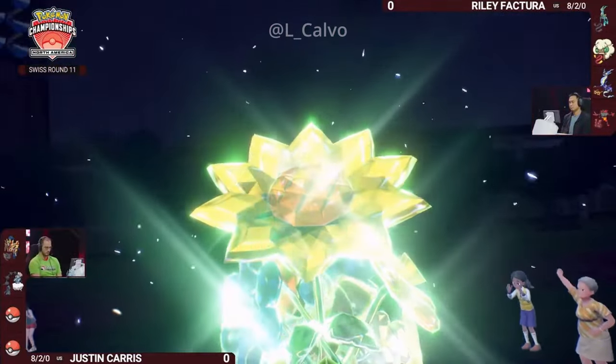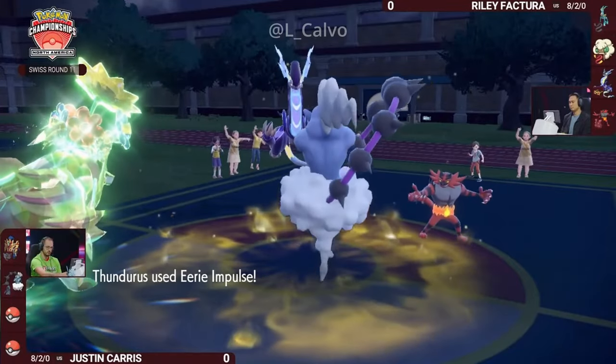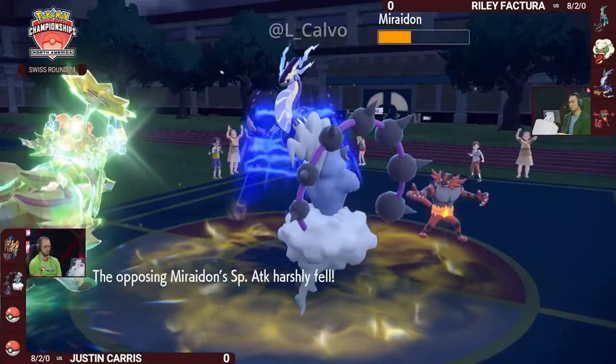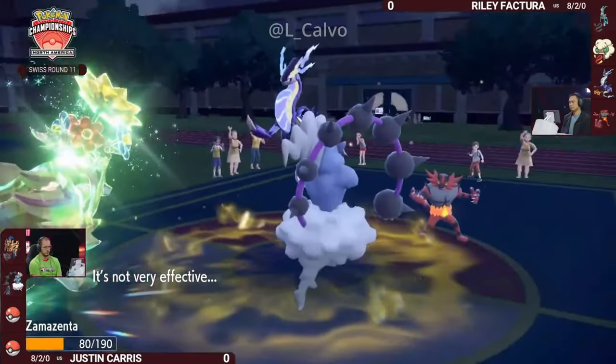A very common Tera type on Zamazenta — allows you to kind of ignore Amoonguss, which is very helpful when you're using a Pokémon like Zamazenta. Eerie Impulse comes out here, lowering special attack by minus two, because that is how that move works — an Electric-type move into an Electric-type. It works too, but the Volt Switch follows.